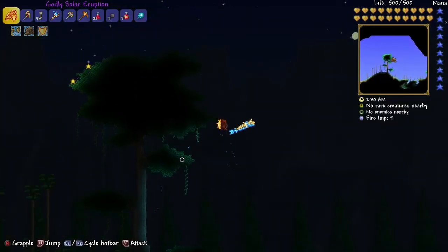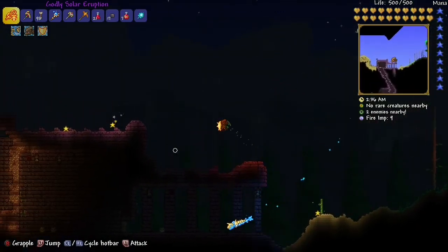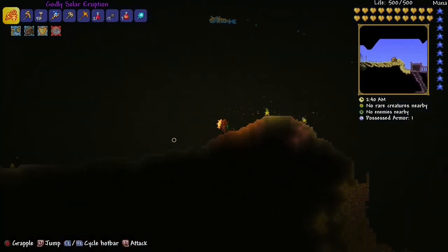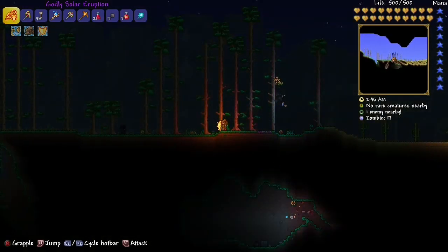Okay, just go look around in your world — even in places you've already looked, just look around again and you'll find it. Your axe might not be able to break it, so just carry some bombs, throw bombs down there, and then get the ore. That's it.